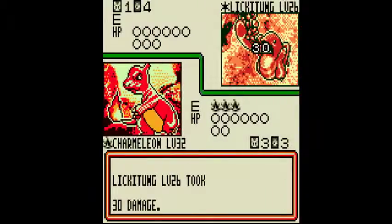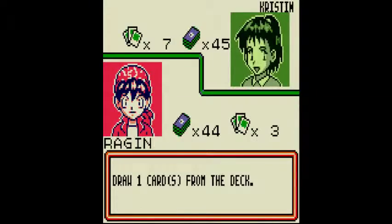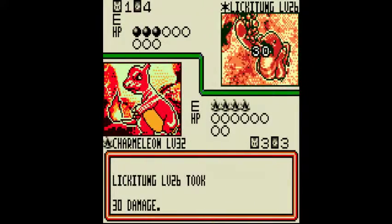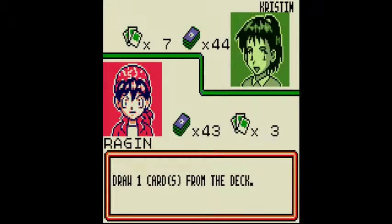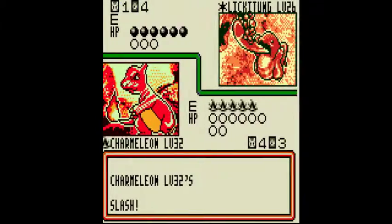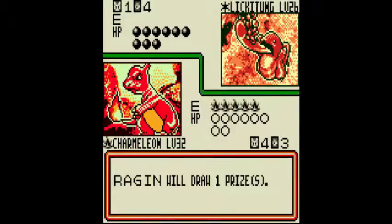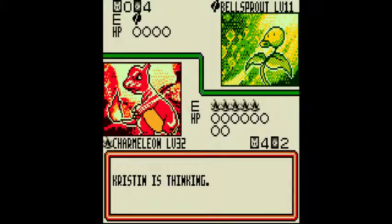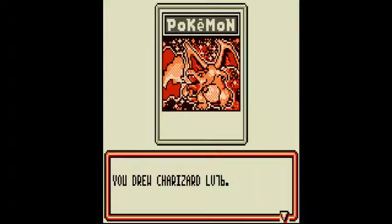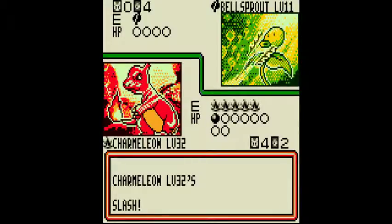For this deck, I only recommend you evolve to Charmeleon when you're getting stun-locked into something, when you have just an abundance of energy, or when you need a win condition really quickly. Charizard is kind of like your last ditch effort because of his ability — if you use Double Colorless Energy you get two, but then you have to discard two energy to use his attack, and Double Colorless Energy only counts as one.